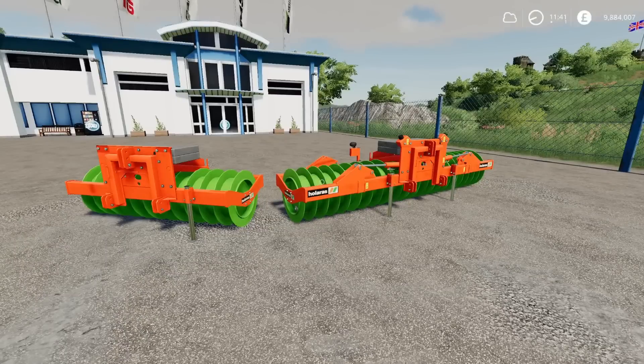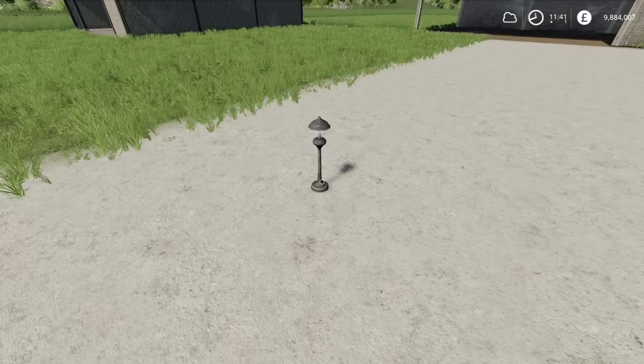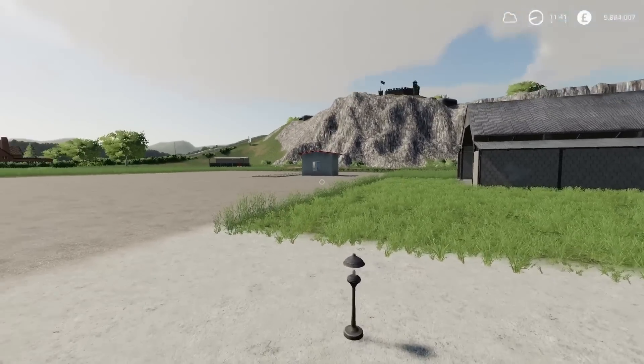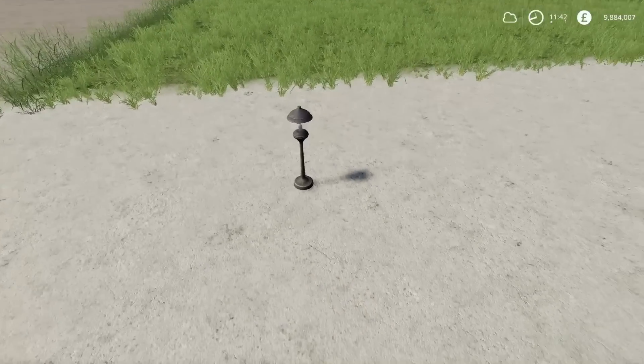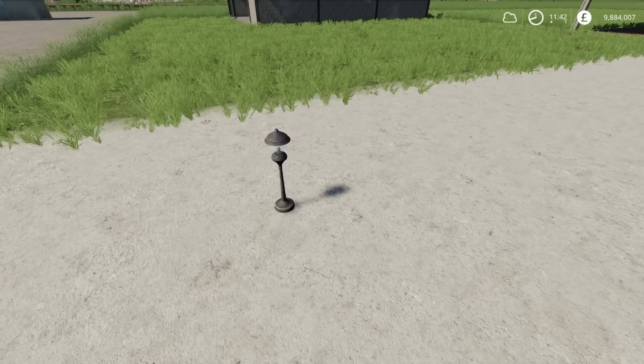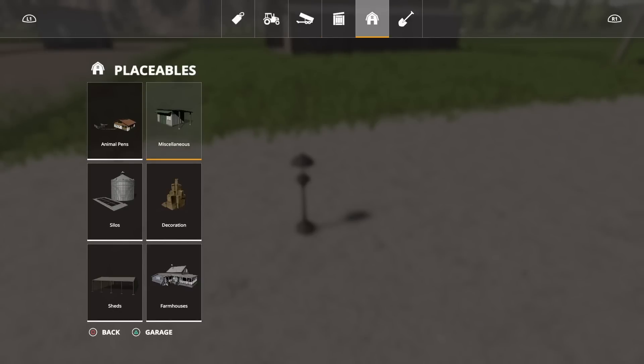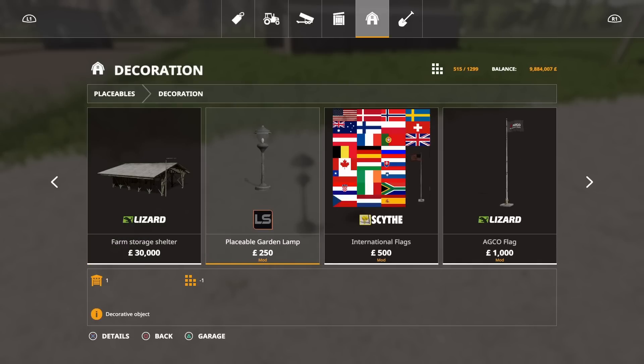That's by LucasPlaysTV. Moving on, we have the placeable garden lamp. This is by Marcus77. It's kind of designed around the edges of gardens to illuminate a pathway, or you might want to put them on the corners of roads. These come on at night. It was two slots to place the first one, found under Decoration in placeables. Once you put the first one at two slots, each subsequent one drops down to one slot. At 250 each, they're not cheap, but they light up whatever path you want.